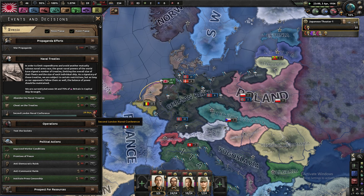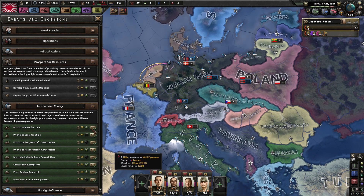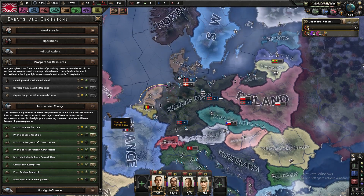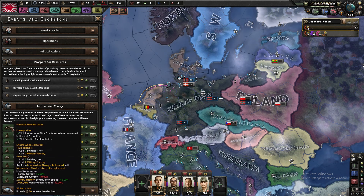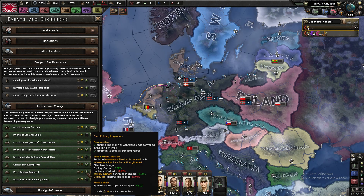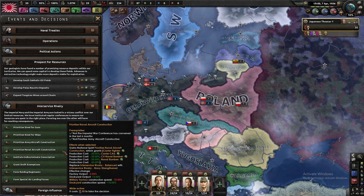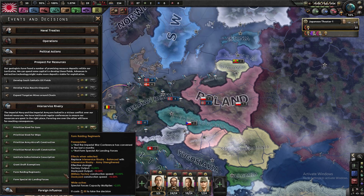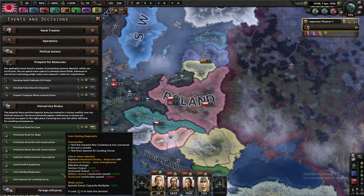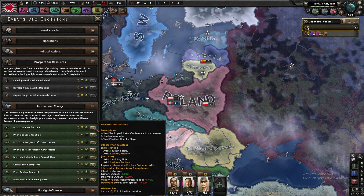I always just let the naval treaty expire because Italy seems to leave anyway, so it doesn't really seem like there's any need to do anything. This is the most balanced way of picking the inter-service rivalry. You're basically trying to balance it, so I've got one bonus for the army - the tank - and one bonus for the navy. The green ones are basically the ones I'm going to pick. The steel for guns: your military factories are much more useful than your naval dockyards. Naval aircraft production cost reduction is massively useful once you get the Mitsubishi Zero. Grant draft exemptions is basically just to balance out the raiding regiments, which gives you plus 2% special forces capacity, letting you have nice big marine units.